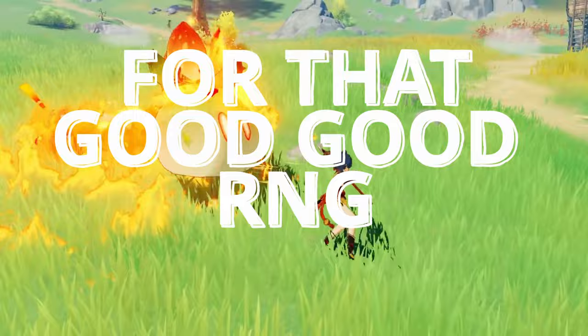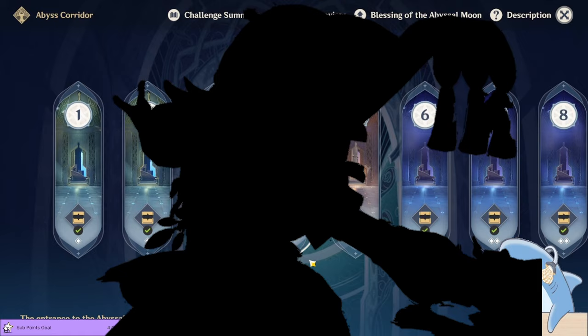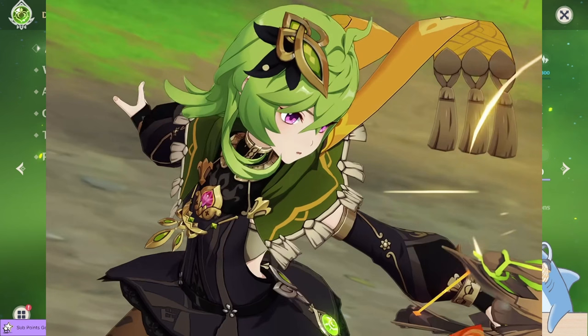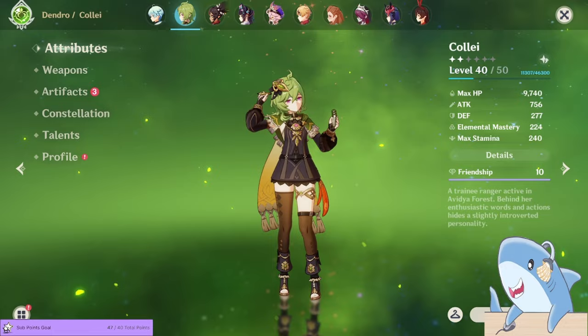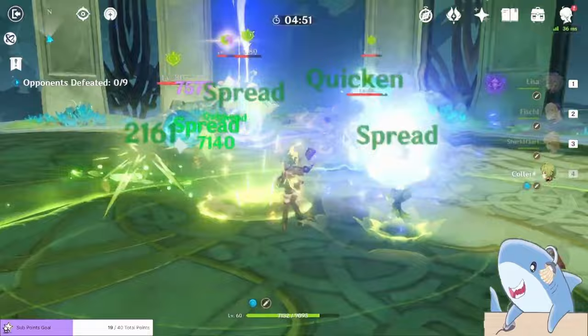I have something else for you. Remember at the beginning of the video I said you could get another character for free? Once you beat Floor 3 of the Abyss, you can advance to Floor 4, and if you can clear Floor 4, Chamber 3, you will get another free character. This character is the 4-star Dendro Archer Collei from Sumeru. Admittedly, she is not nearly as good as Xiangling — she's kind of eh — but hey, free character. She is a Dendro character and that helps her enable a lot of good teams, especially with the Dendro Traveler. So once you've beaten Floor 3 and gotten a free Xiangling, see if you can beat Floor 4 and get a free Collei as well.